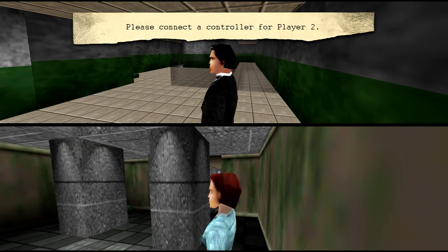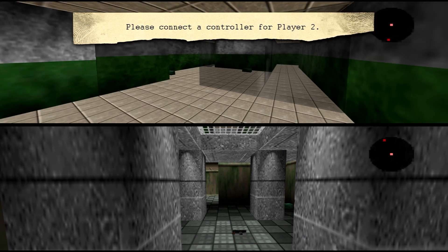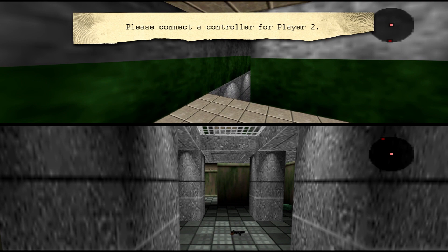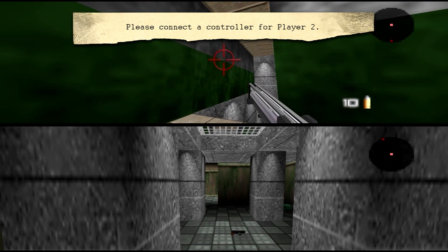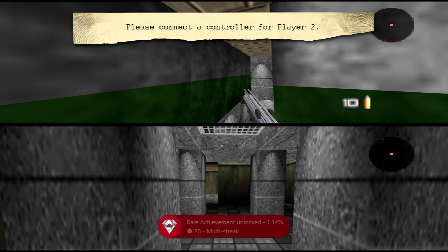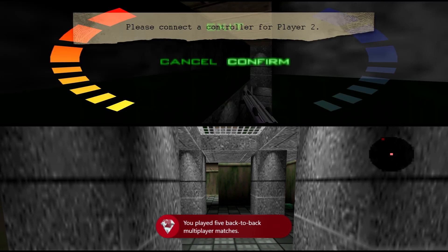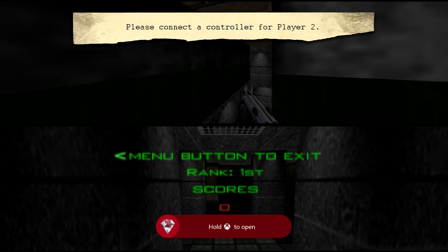Press Start, and once you've spawned in just press Start and quit out. I'm going to let this video run a little longer because we do get the achievement for Multi-streak, which is for playing five back-to-back multiplayer matches. If you did happen to quit out, this would pop for you in the multiplayer lobby.